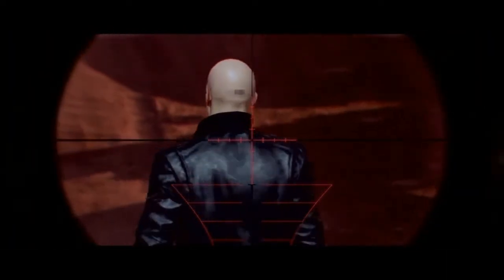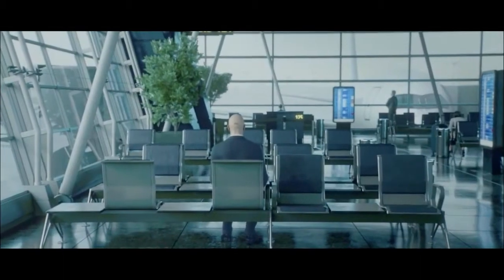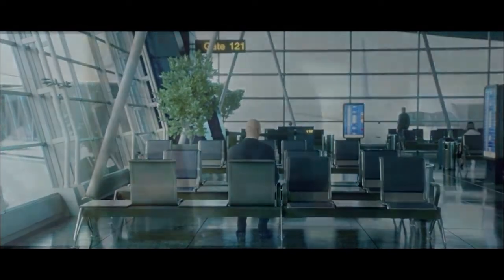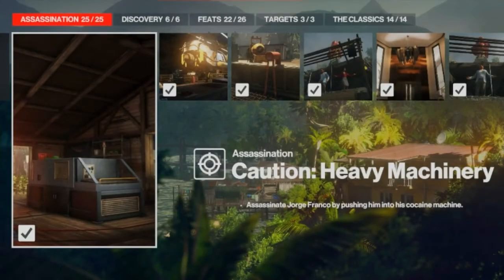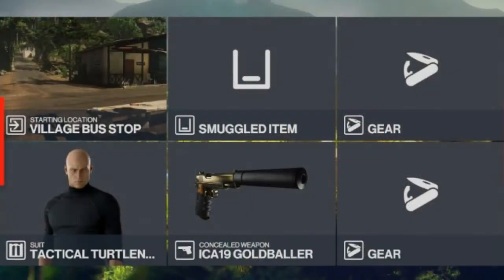Hello and welcome back to Hitman. In this series we will go back to where it all started, focusing on completing as many of the challenges as we can on each and every one of the primary Hitman targets, with maybe a few interesting bonus kills on the way. Today we are in Santa Fortuna for the Caution Heavy Machinery challenge. The only thing we're going to need to bring is a silenced pistol — everything else is available on the map — and we will be starting at the default bus stop entrance.